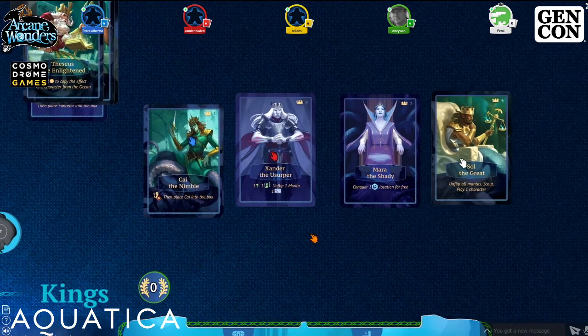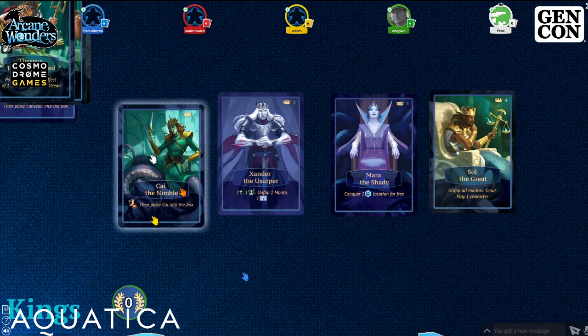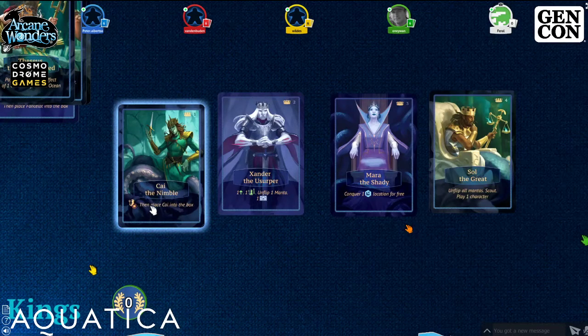The person who's most recently been in the ocean goes first. That player gets Kai the Nimble — king number one. Kai lets you get any character you want for free from the character recruit area. After playing that action, Kai goes out of your hand permanently for the rest of the game.